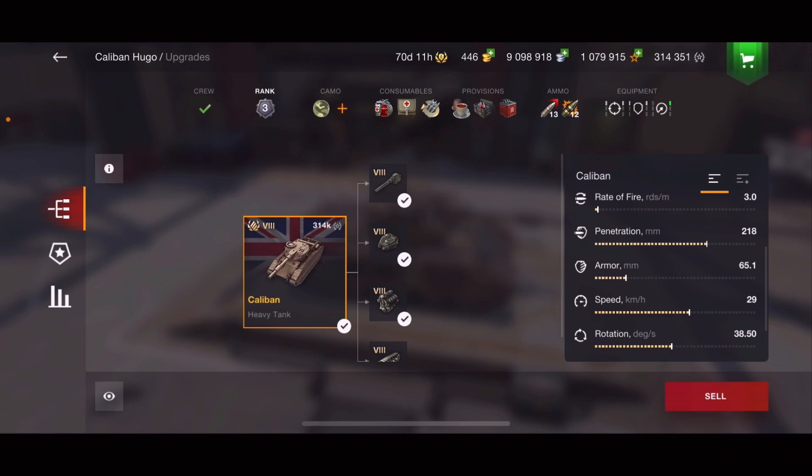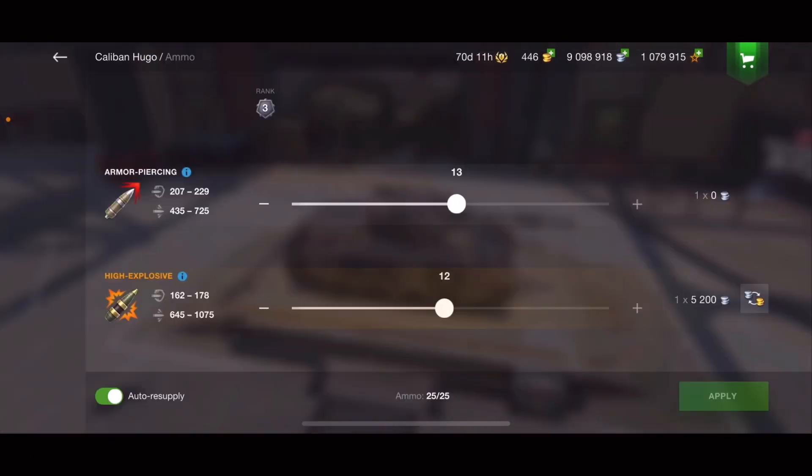So why is this tank special? Why is this tank so good? It is not because of the armor, the speed, or the penetration. You know what makes this tank good? This shell right on the bottom left — high explosives. This is amazing. The highest alpha this tank can shoot, the critical damage, is 1075. That's just crazy.